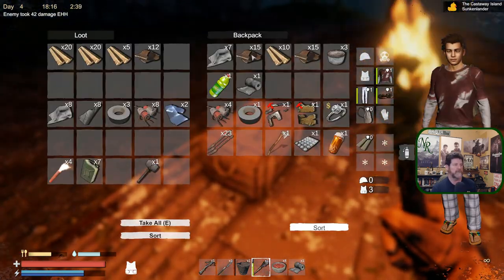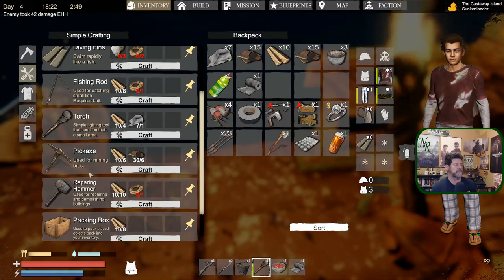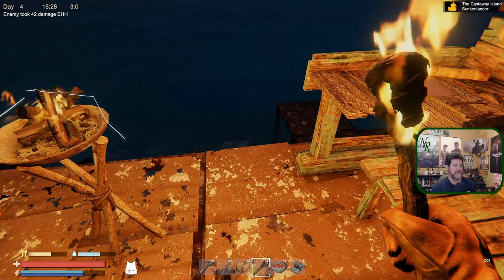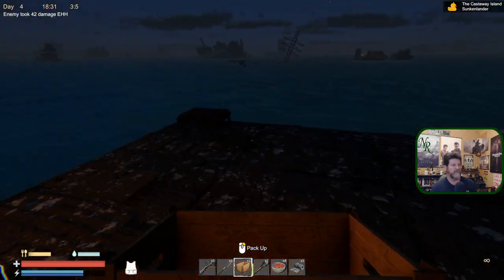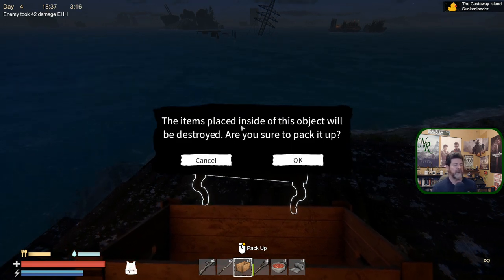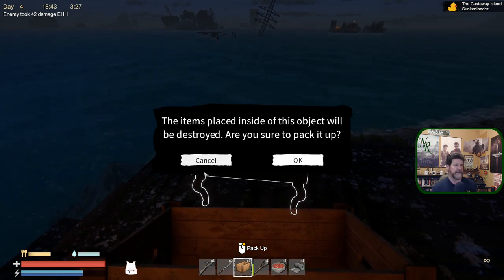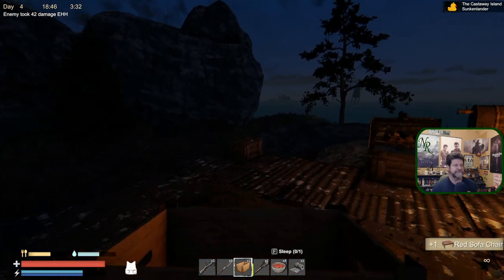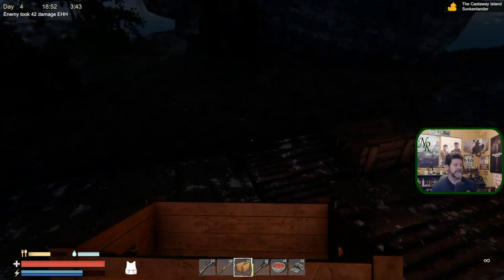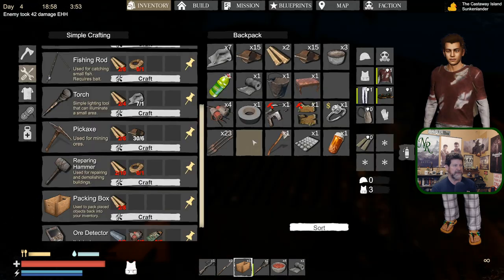Packing box - let's pop that in real quick. We can right-click and pick it up - it warns you that objects inside will be destroyed, but they've actually fixed that. They now leave a sack full of your items, so if you move this box it would leave all the items in a bag. Put the box down, grab the items and put them back in, but it goes back into your inventory.